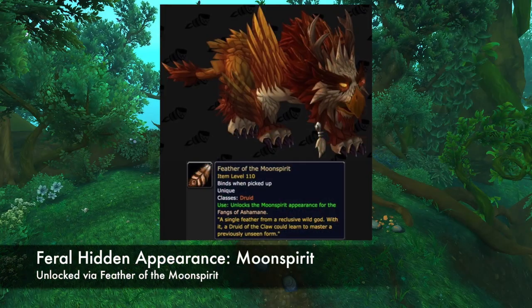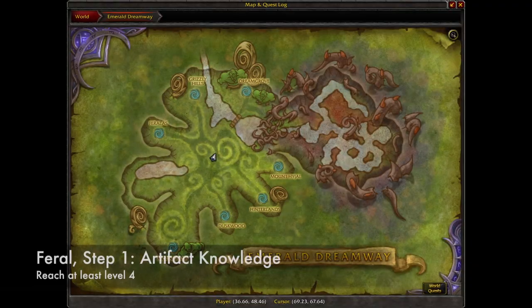Now let's look at Feral. This appearance is called Moon Spirit, and is unlocked via the Feather of the Moon Spirit. It turns your cat form into an owl cat. This is the most elaborate appearance for druids to obtain. The first thing you need to do is reach Artifact Knowledge level 4.